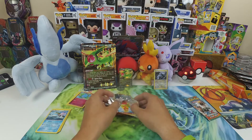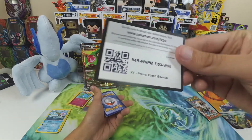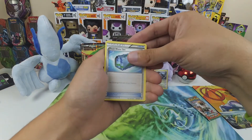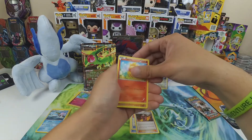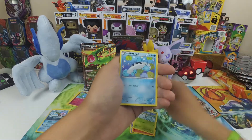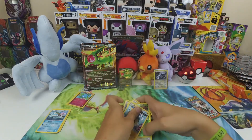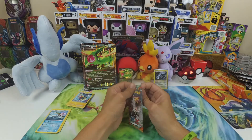Illuminati confirmed! Alright, Primal Clash — let's not go four-and-out on this box. Give me something good. I love you, you love me, we do really really well together. One, two, three to the front — we get a Fresh Water Set, Weakness Policy, Maxie's Hidden Ball Trick, Torchic, Hippopotas, Skitty, Barboach, Zigzagoon, Kakuna, and Electrike.